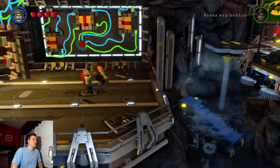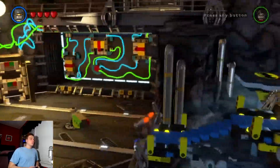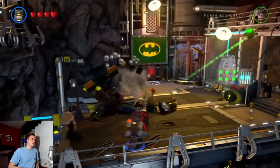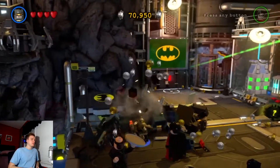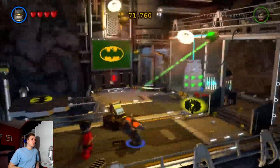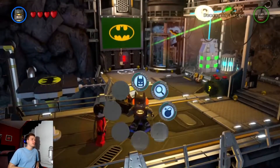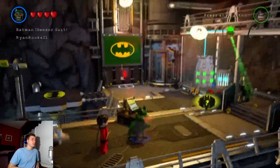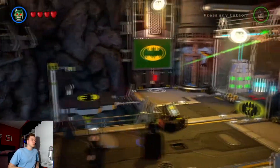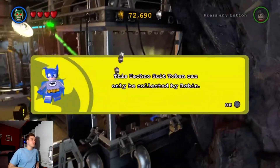So now I think we can go invisible with this suit if I'm not mistaken. Go ahead and press that — there we go. He presses two buttons on his wrist, then he's good to go. Now that's Robin. They gotta give Robin something. It looks like there's a good amount of little button things we can collect.